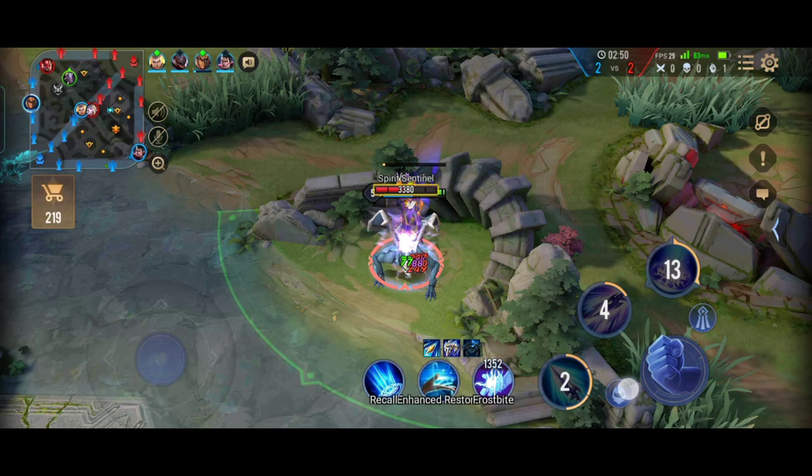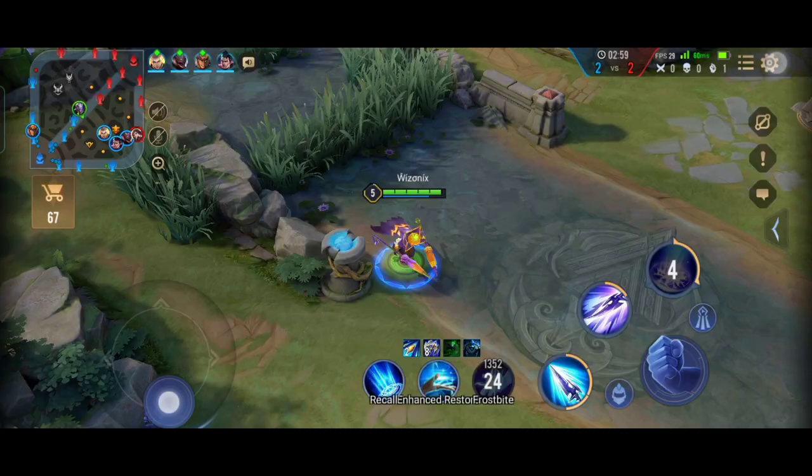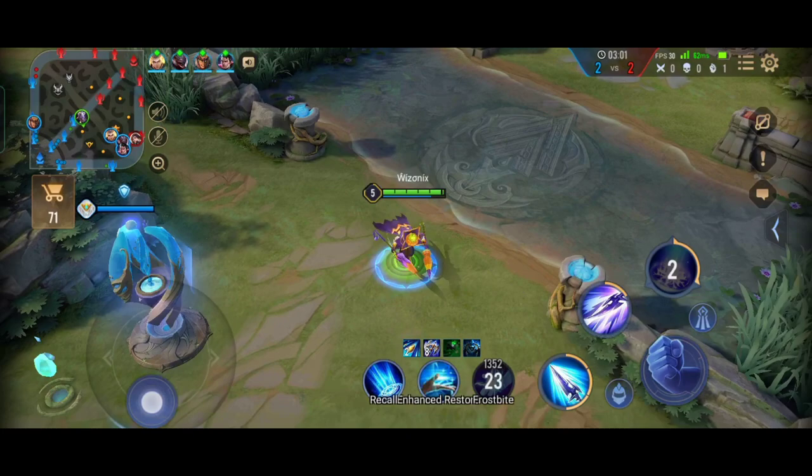Killing the Spirit Sentinel also gives gold and EXP to your entire team, so it's worth taking even if it's inferior to the Abyssal Dragon — and there isn't a lot of competition when you try to take it.